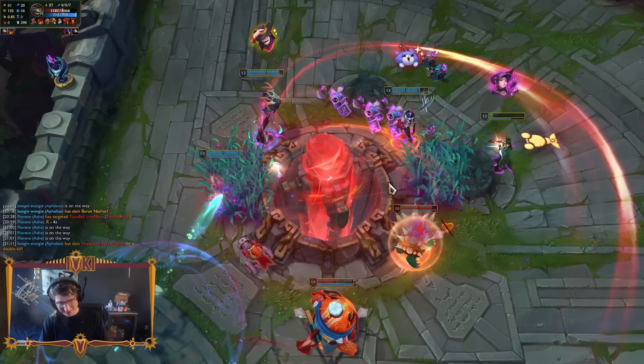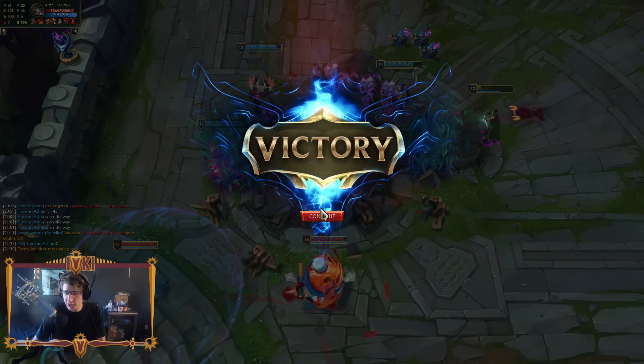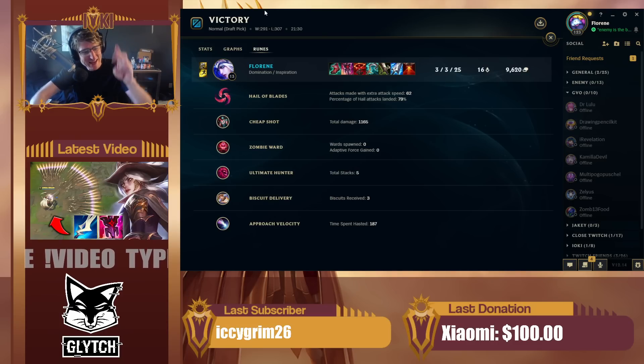And now we end the game - three and 25. GG boys, G-freaking-G. And there it is. I literally out-damaged everyone on their team playing Ashe support. Aphelios with 36.5k damage - absolutely disgusting. Guys, we've got a brand new way to play Ashe support and it's 10 times better than it used to be. If you watch this on YouTube, let me know what you guys think of the build and strat down in the comments. Peace.